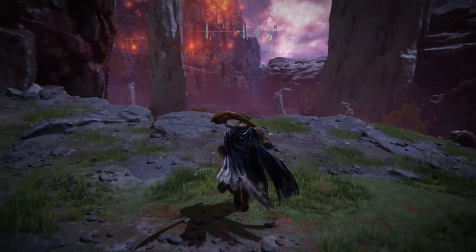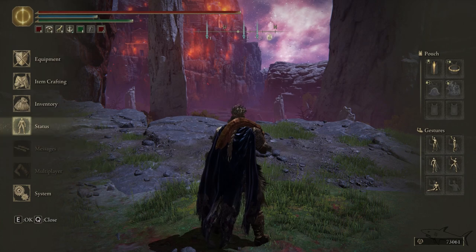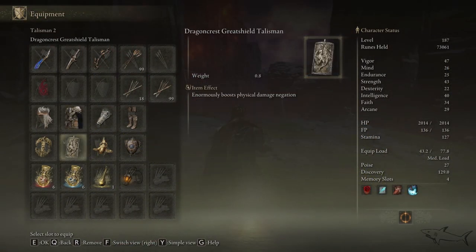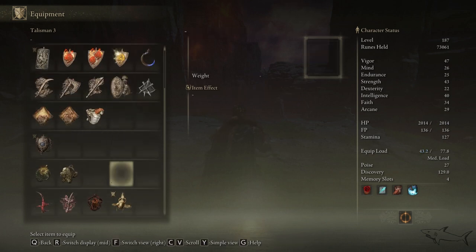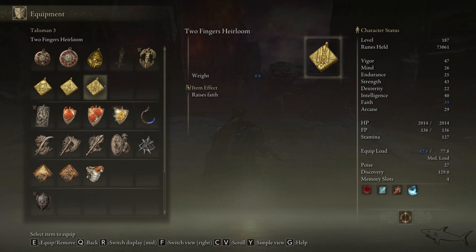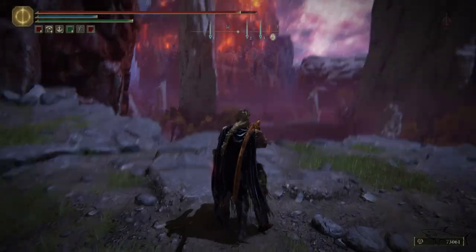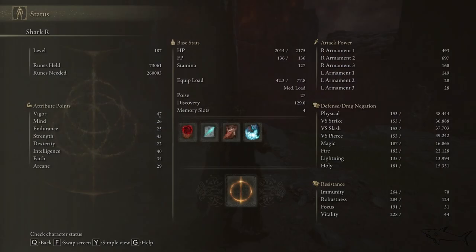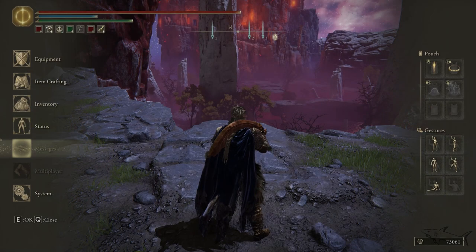And if you want even more HP, you can combine items from your inventory that also raise maximum HP. There are more items that can further increase your HP. Look at my health bar now — this is crazy! With only 47 vigor, look how much it has been increased just by doing that.